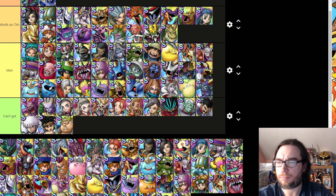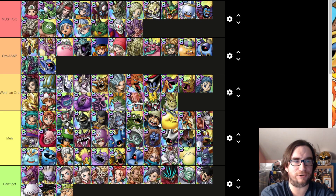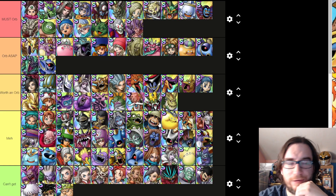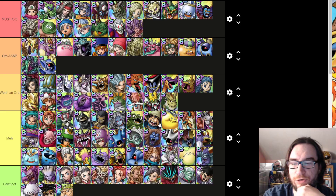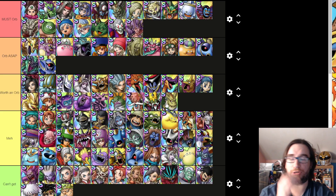Ruff — I'm going to put him in meh. I think his damage is probably still really good, but he is really, really fragile. He also just got blossomed — he's one of the DQ7 units. He's going to do some really good damage; they didn't do much for his survivability, but he's going to get a lot more damage. Keep an eye on him.